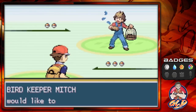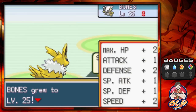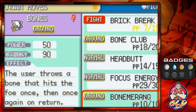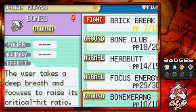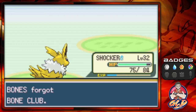Taking on Mitch coming with his Pidgey — the majority of these Pokemon trainers have at least four to five Pokemon, which gets annoying. This Pokemon is learning Bone Meringue. Bone Club says the foe is clubbed with a bone and may flinch. Bone Meringue says the user throws a bone that hits the foe and comes back again. Bone Club is less accurate, so we're going to go with Bone Meringue — seems a little fun. Teaching Bones Bone Meringue.